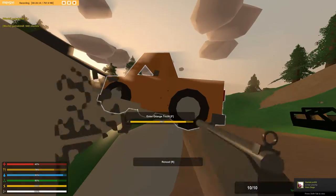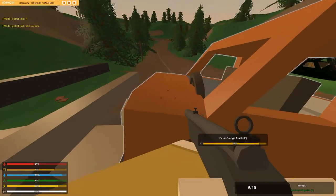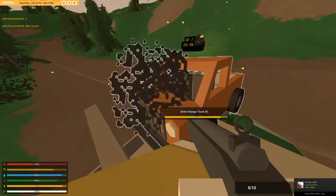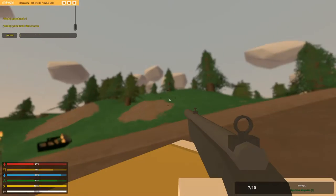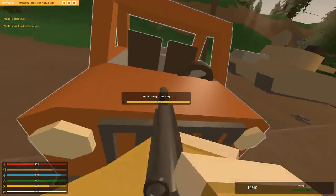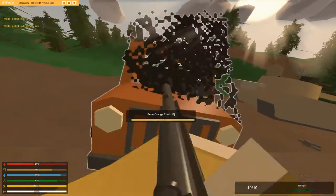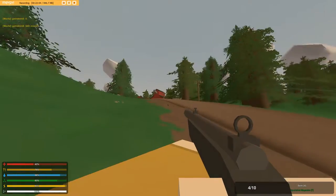Next is the Roadster. The Roadster has pretty low health — it can only take 30 shots. It has a 530-second gas tank, which is the lowest we've had so far, so pretty bad. But it can go a whopping 52 mph, which is really good.